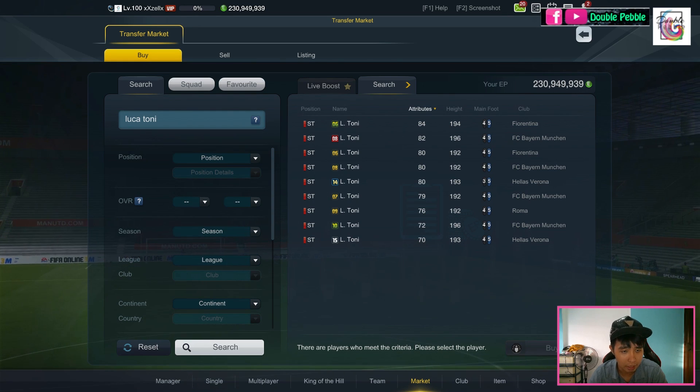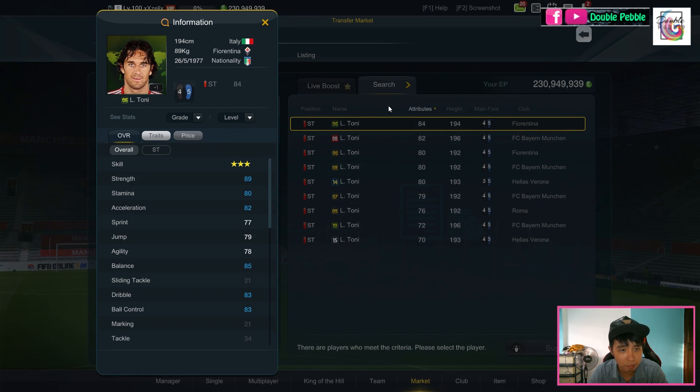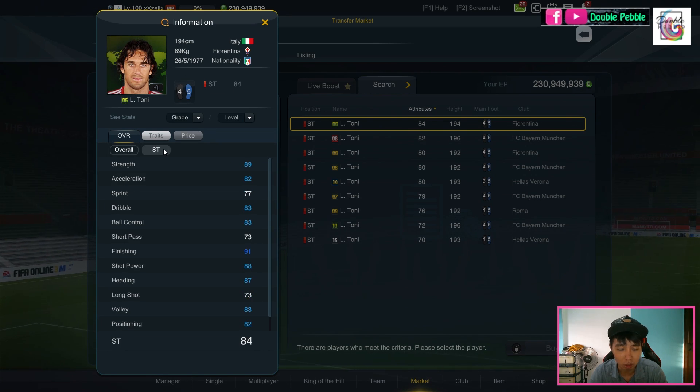Let's start by taking a look at his stats. He is obviously very tall — 194 cm, 89 kg, built like an absolute tank. He's got immense strength, 89 strength. His speed is not very fast; he is not famed for his speed. But if you are a crosser, your striker generally doesn't need to be very fast. It's 77 sprint speed, 82 acceleration. Ball control and dribbling are subpar, to be honest.